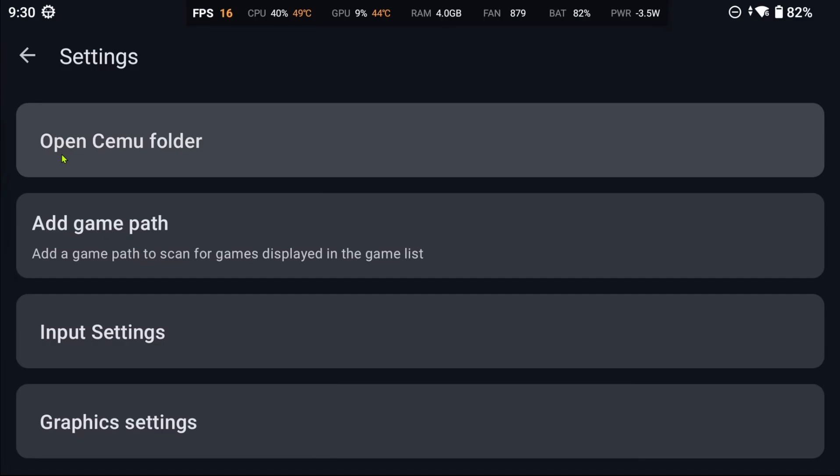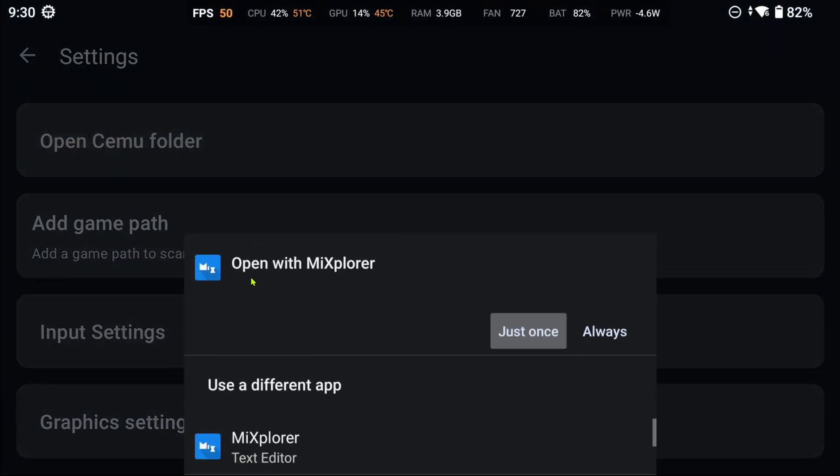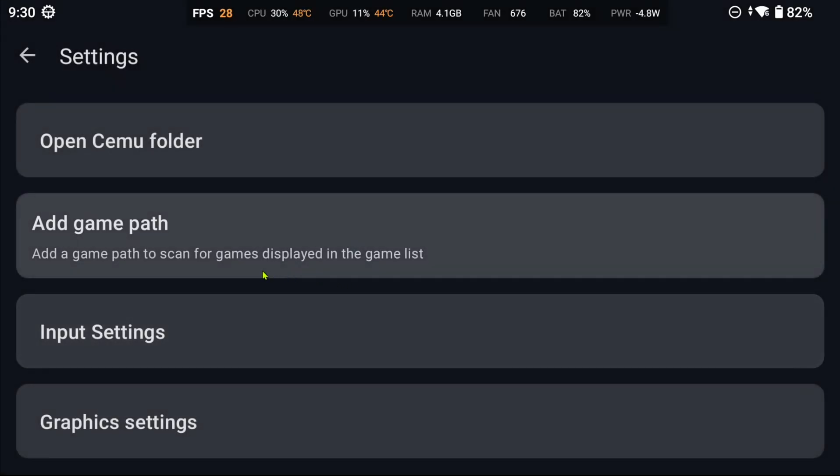In the settings menu, you'll see a new entry: Open Simu Folder. Tapping on it triggers a prompt asking which file manager to use. However, in my case, it only presents the option to open the code and editor applets of Mi Explorer. This may suggest that the feature is not yet fully complete.